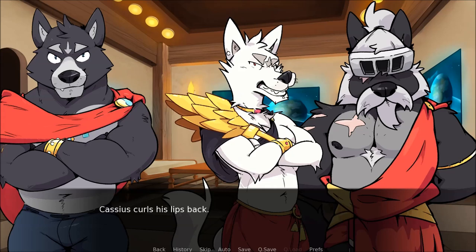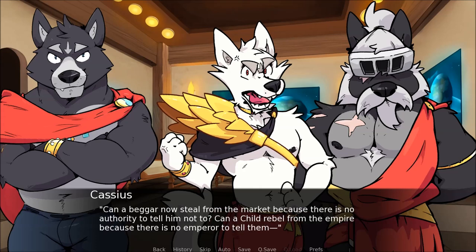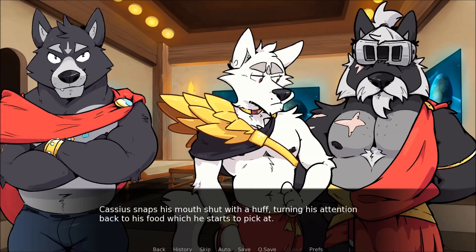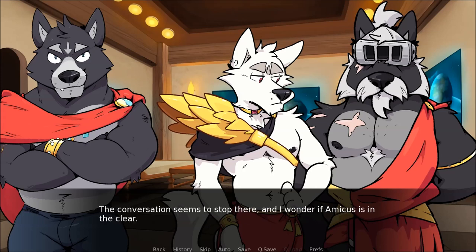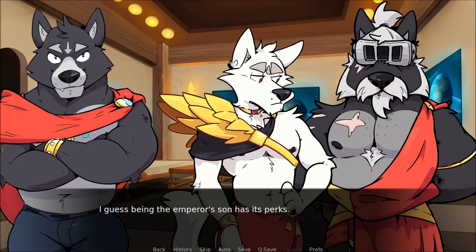Fascinating. Cassius curls his lips back. Fascinating! He used the stretch drive — he's going to get away with it because Father is dead? What does that make of all the other laws? Can a beggar now steal from the market because there's no authority to tell him not to? Can a child rebel from the Empire because there's no Emperor to tell them? Quiet, Cassius — you know the circumstances as well as I do. Cassius snaps his mouth shut with a huff, turning his attention back to his food. The conversation seems to stop there, and I wonder if Amicus is in the clear. Well, I guess being the Emperor's son has its perks.